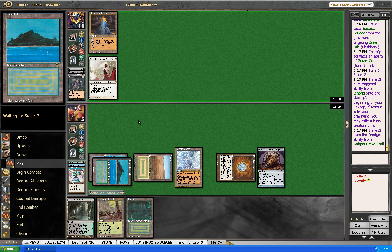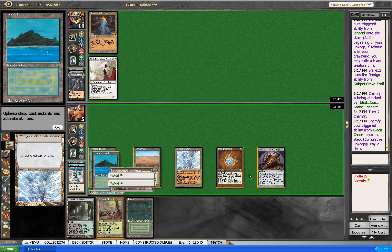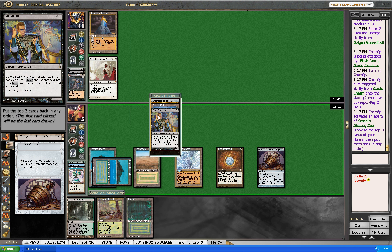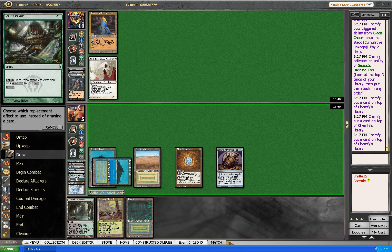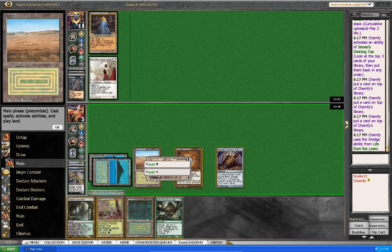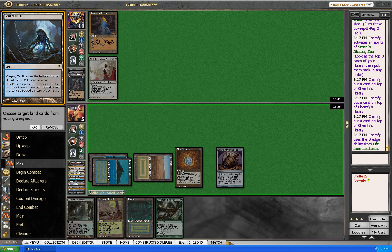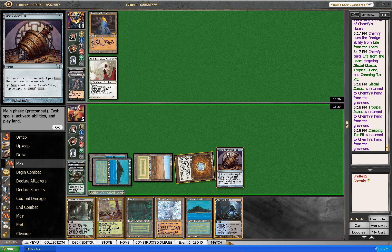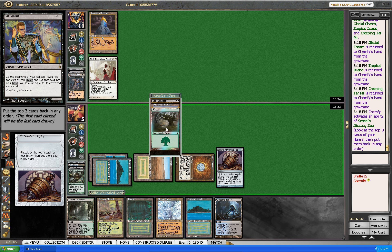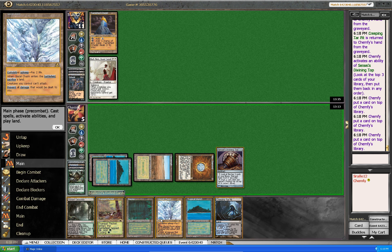The thing here is that I need to find an Exploration — then I can go and then I'm fine. As soon as I find Exploration. I'm gonna use Top to see what I'm going to draw. These are all bad — would I like to pay 2 life? I don't think so. I'd like to Dredge and bring back Glacial Chasm and Tropical Island. Play the Glacial Chasm after — I need Exploration. None of these are Exploration, so I will be dredging low next turn.